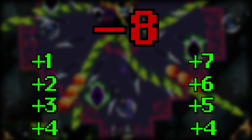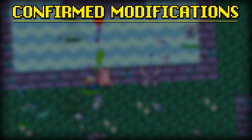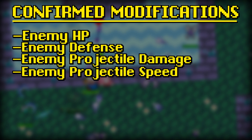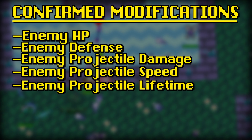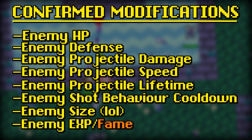For the bit people are probably most interested in: here are some of the confirmed modifications that will be applied to dungeons. There's enemy health pool, enemy defense, enemy projectile damage, enemy projectile speed, enemy projectile lifetime, cooldown of the enemy's shot behavior, size of the enemies, and the XP granted by the enemies.